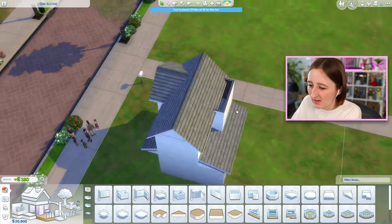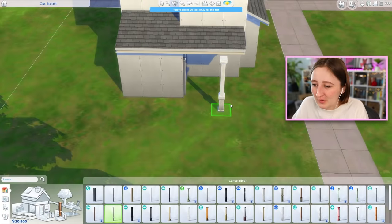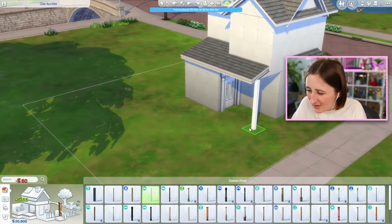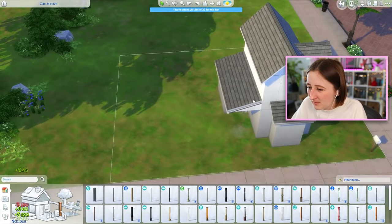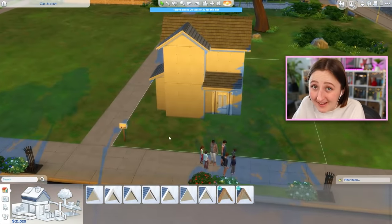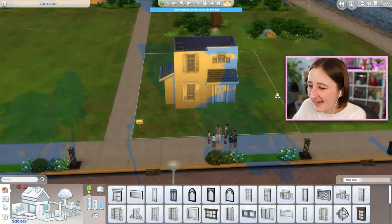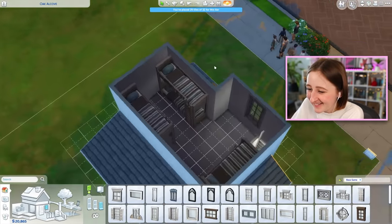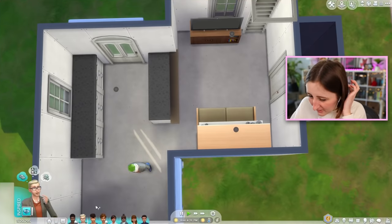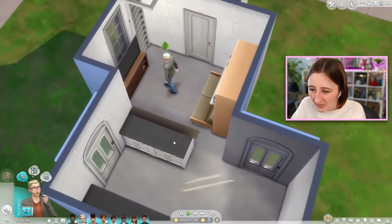That looks really weird from the back. I don't know what sort of columns to use yet. The lighting on this lot is terrible, it's so hard to build here. What if I did it like that — I never used that window before. That window is right where the bed is, that's fine. I should probably check if he can walk over here — yeah, that's fine. And you can put the bed down. Perfectly functional, thank you very much.